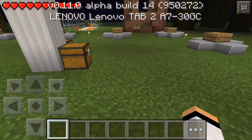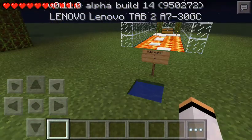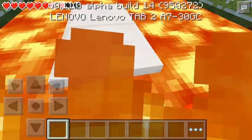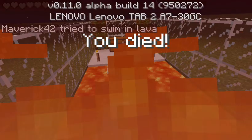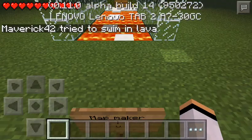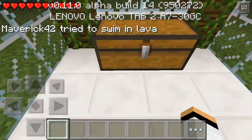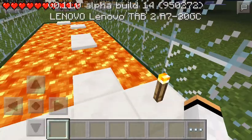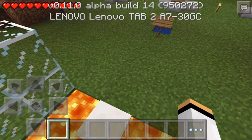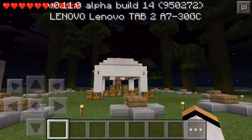Hopefully you guys enjoy this map. If you don't have the app called Maps for Minecraft PE, then download it. After you download it, click Maps, All Maps, then click Minigames, and search for my map called Remix Hunger Games, and you might enjoy it.